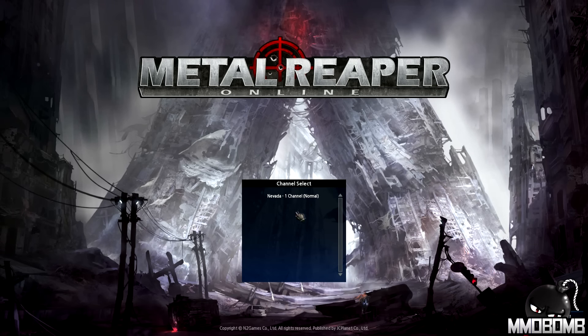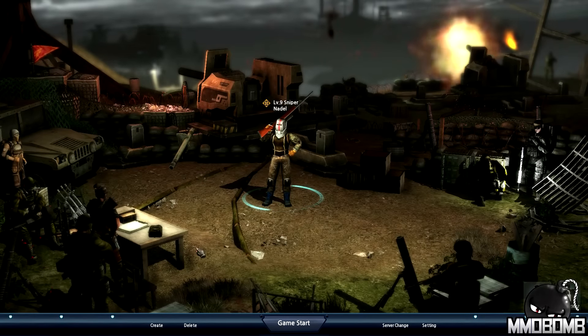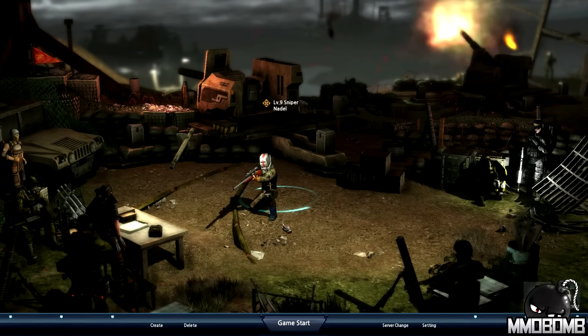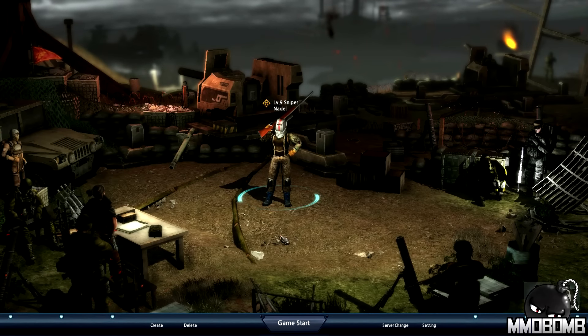We're going to spend about 15, 20 minutes checking out the game, giving you my first impressions and taking you through some of the systems. And as always, feel free to leave a comment below. I've got a level 9 sniper that we're going to be playing on in just a minute, but we're going to start with character creation. Let me get a few things out of the way first.